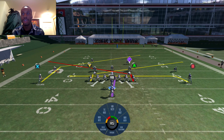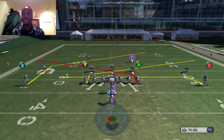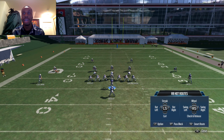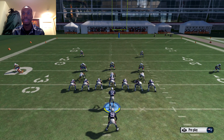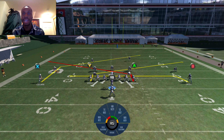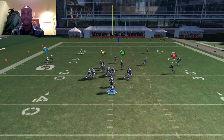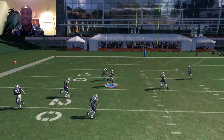Put the B receiver on the drag route — this is your hot route safety valve. If you're in trouble, the drag is open against both man and zone. Have the halfback block to get extra time. If they play man-to-man, look for the tight end on slant routes. If they're playing zone, try to feed it to Edelman — it's a tight window but you can fit it in there with a great quarterback. That's the read I always make.